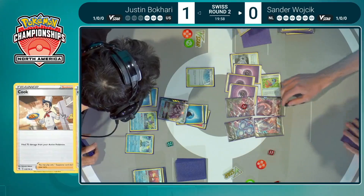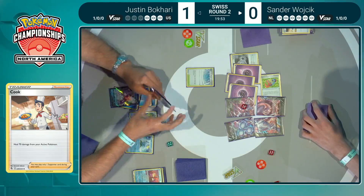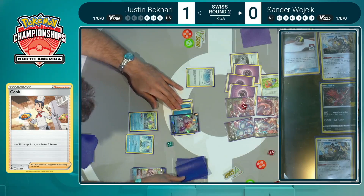Sander hits heads, puts the Pal Pad back. The paradox of looking like you're on the verge of losing yet being in such a dominant position at the same time is just boggling my mind right now. This is a wild infinite setup — it's big time here! The Cook is coming down, the heal is coming. Sander finally found a turn where he feels comfortable and is going to take a huge 300-damage knockout on the Origin Form Palkia V-Star.